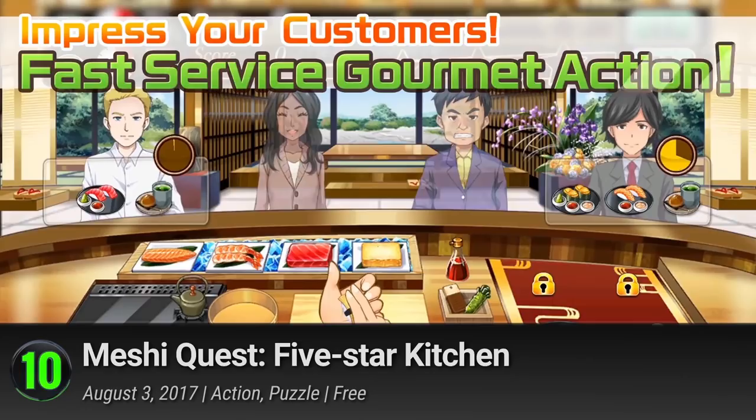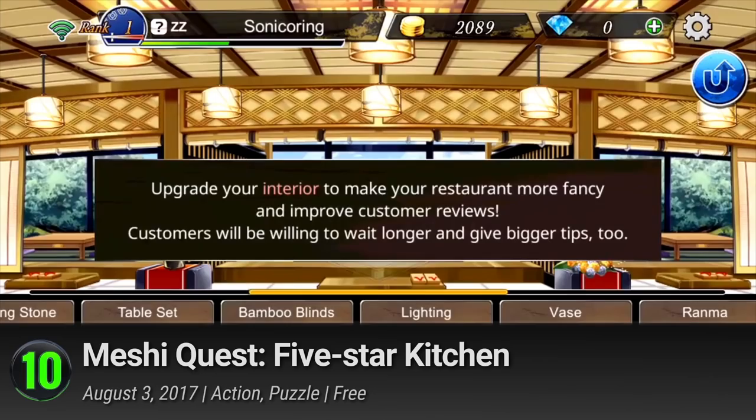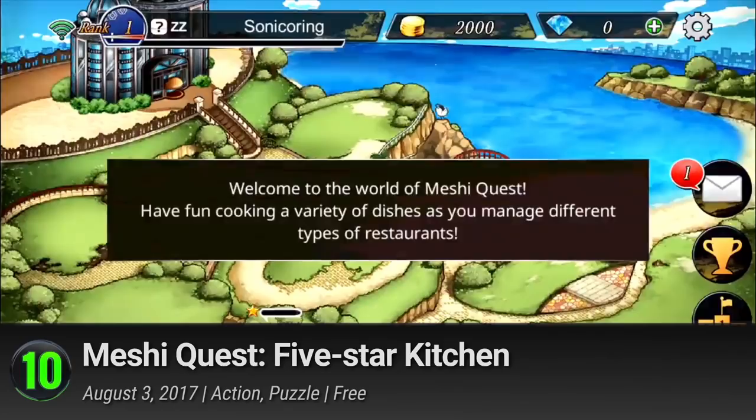Number 10: Meshi Quest 5 Star Kitchen. Square Enix has been making a move towards mobile for a while, and while they're not always original, we're always assured of top quality products. They take on the popular food assembly genre. This five-star kitchen delivers a polished cooking experience with a side of adorable anime art style. So put on your chef's hat and get ready to serve.